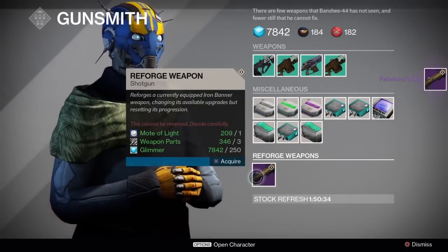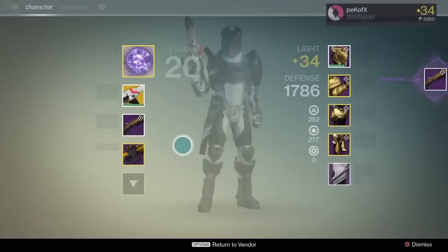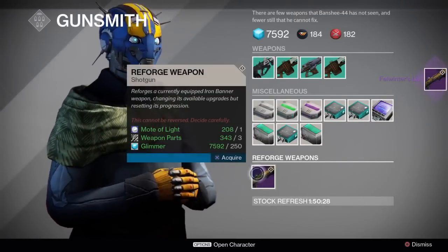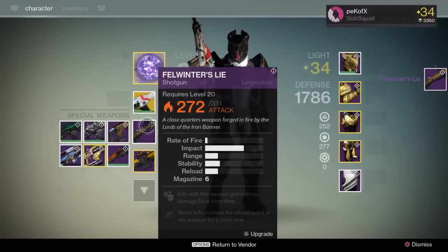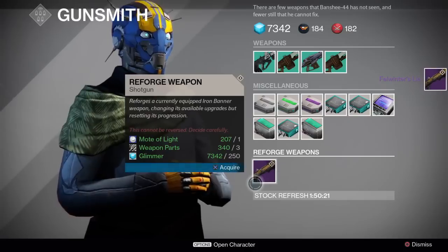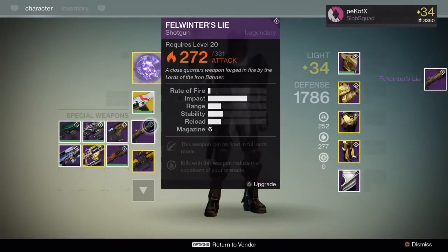I'm looking for Shot Package and Knee Pads. I would honestly take Knee Pads and Rangefinder. Knee Pads is such a strong perk with the Fel Winter's. The Fel Winter's is just a sniper. Hopefully we get some good stuff here. I don't have that much glimmer but I didn't want to burn 25k glimmer in one video — that would take forever, like 100 rolls.